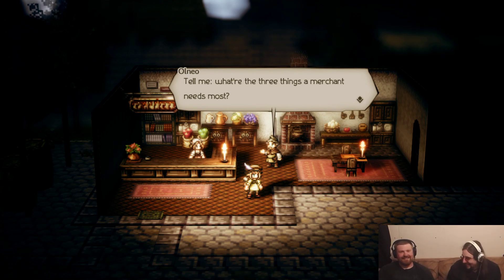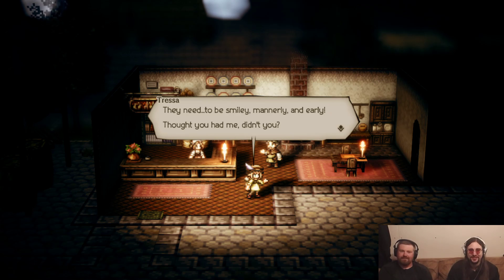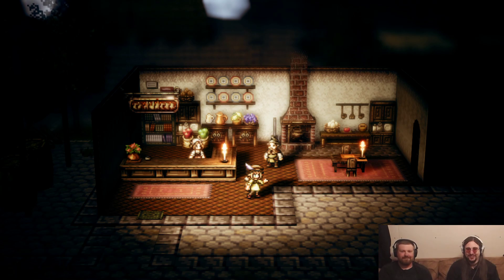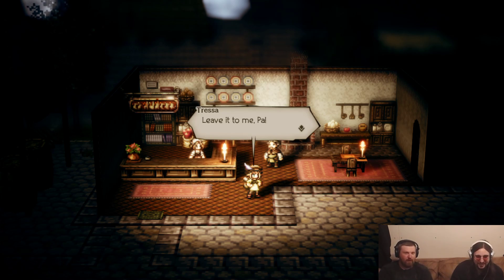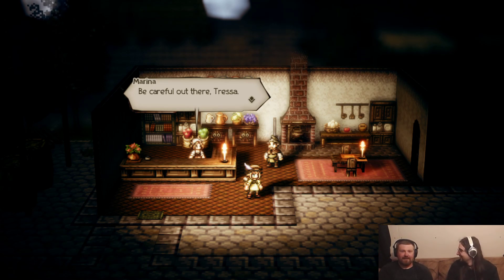Fish puns! What are the three things a merchant needs most? I don't know any more fish puns or else I'd go on. I guess you're having a whale of a time — something's real fishy about your behavior. They need to be mannerly and early. Also deceitful. Deceitful, underhanded, thrifty. Thrifty, overenthusiastic. Cutthroat — there we go. You're too clever for me, Tressa. Don't forget to remember what I never told you. Have a whale of a time. Be careful out there, Tressa.